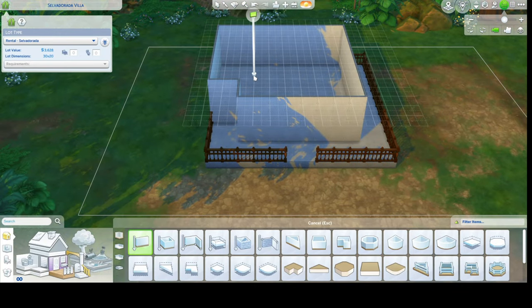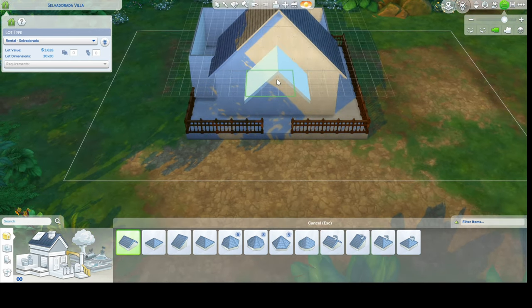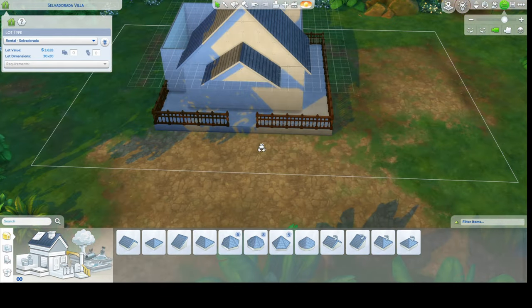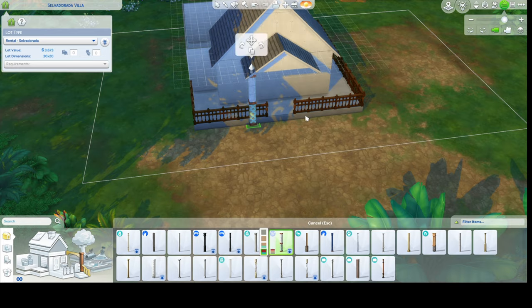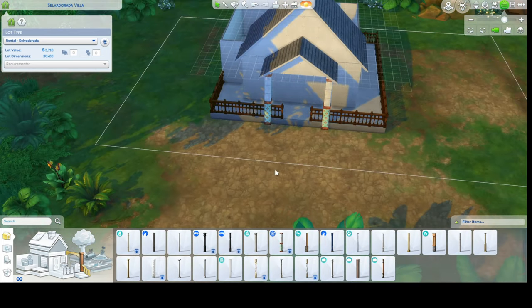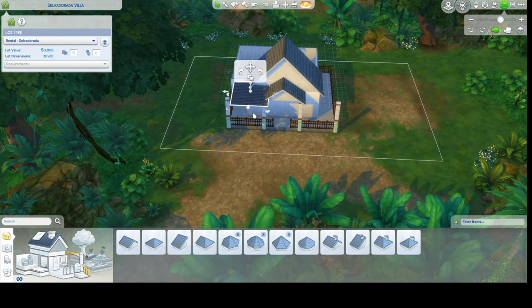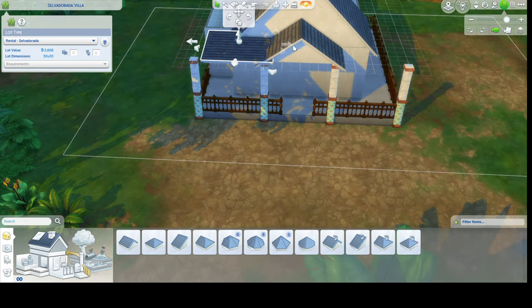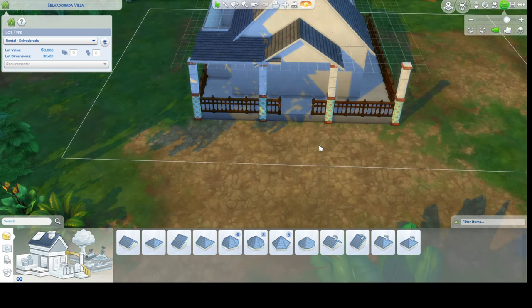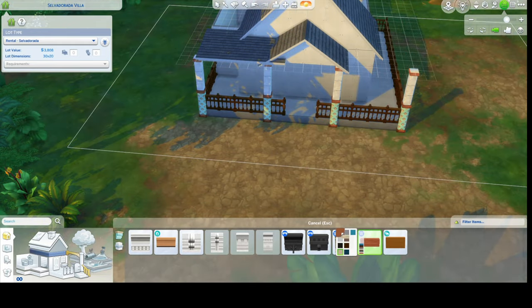I wanted to build a honeymoon kind of house for my Sims. If you are new here, I'm doing a rags to riches on my channel and my Sims have been engaged for the longest time but have yet to get married. So I wanted to make something special for them and give them like a vacation getaway. We are building it in the Jungle Adventures world as a nice little vacation rental.